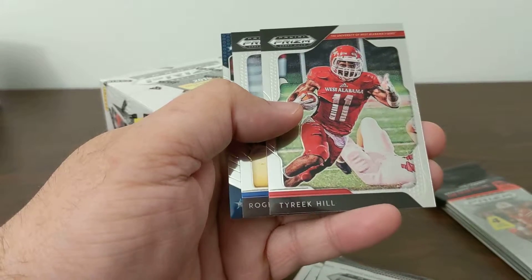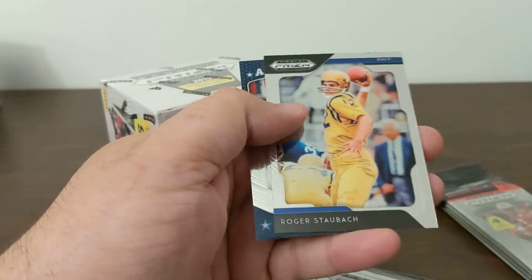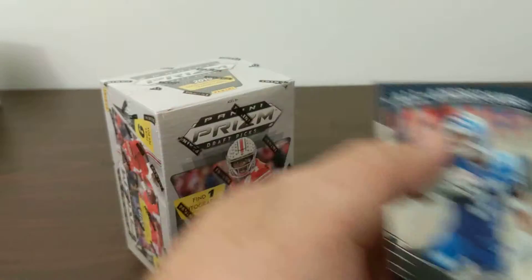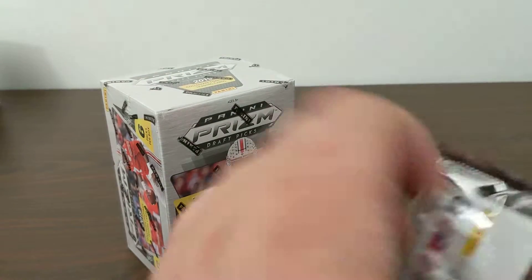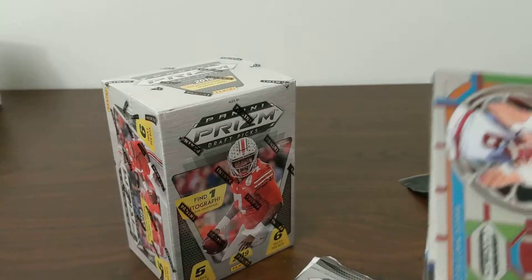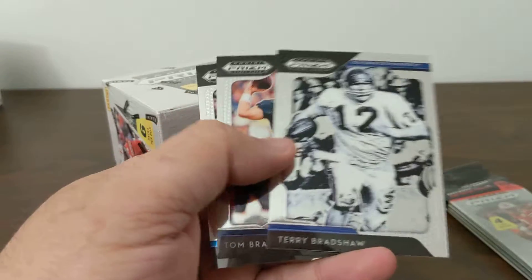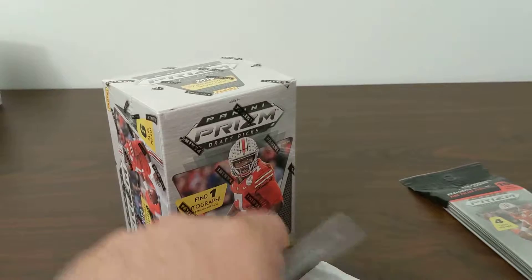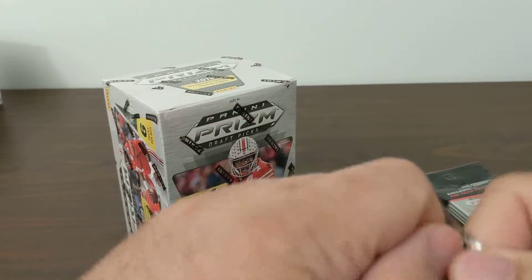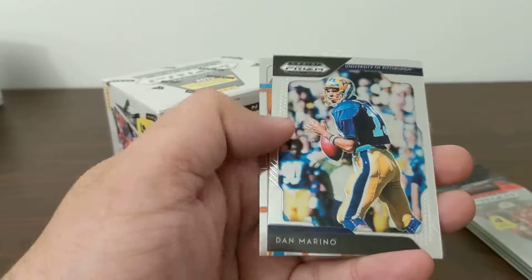Anthony Brown, Tyree Hill, Antonio Brown, Tyree Hill — who probably won't be playing football much longer. Staubach and an Anthony Miller All-American. No rookies, which happens in these retail packs. Baker stained glass. Bradshaw, Brady, Aikman. Freeman, Bucky the Badger. Dan Marino and a stained glass for Barry Sanders.